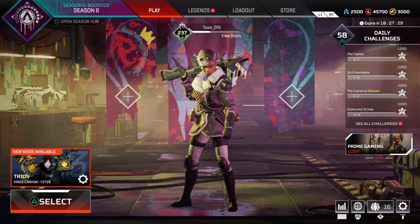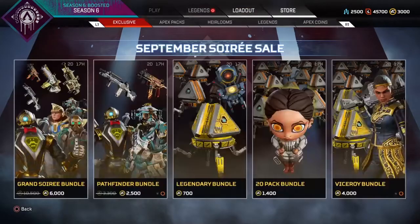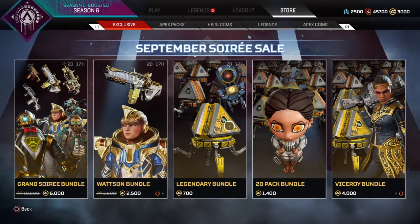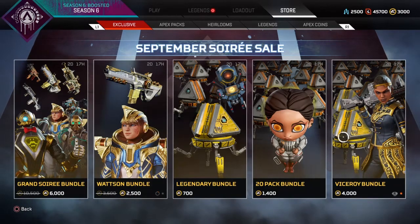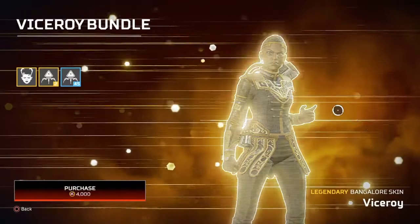I just hopped on Apex. I was about to play a couple games throughout the day and I really saw that there was a September Soirée sale, however you say that word, and I see they have the bundles again. I was looking through these — they also have the skin from the last event. The skins are cool but I think I'd rather wait for the new skins coming out soon in a future event, and they do have this Viceroy bundle.